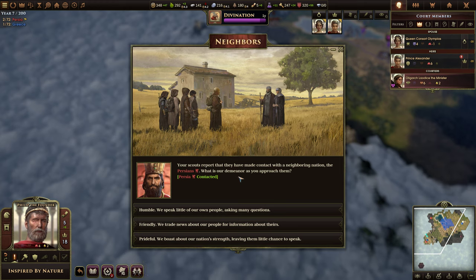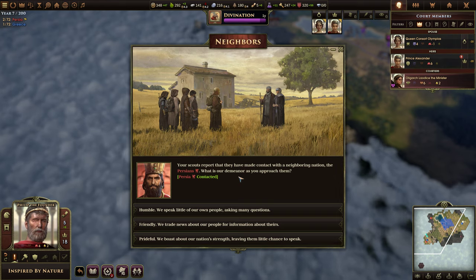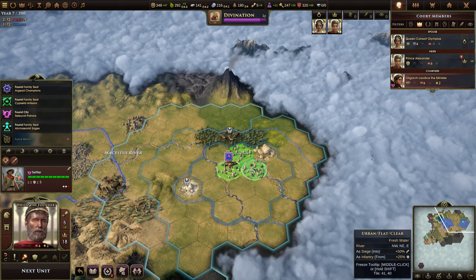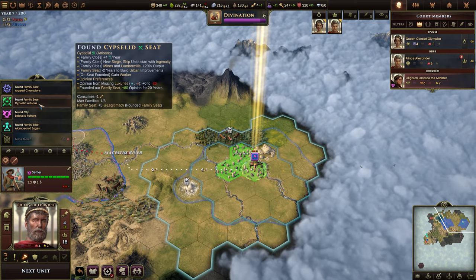We want to make sure we keep all our orders. We've already discovered our neighbors — the Persians. What is our demeanor as you approach them? Let's think about this. In the meantime, let's use our orders to found a city right here. We're going to found it with the Artisans family, I think.